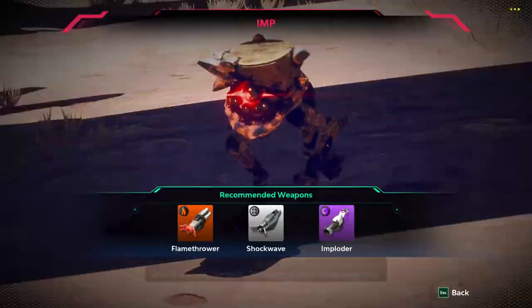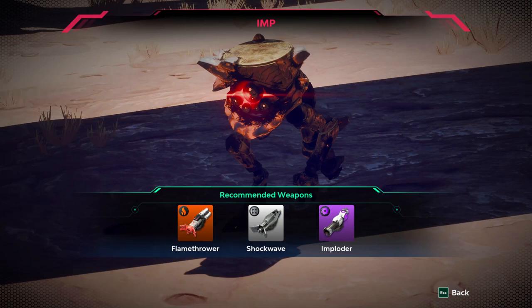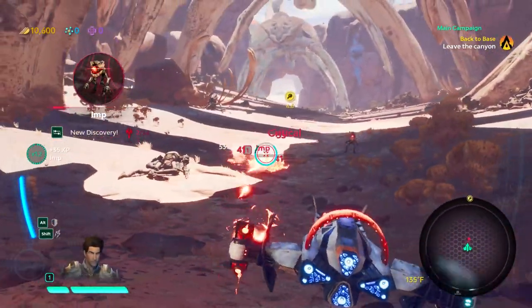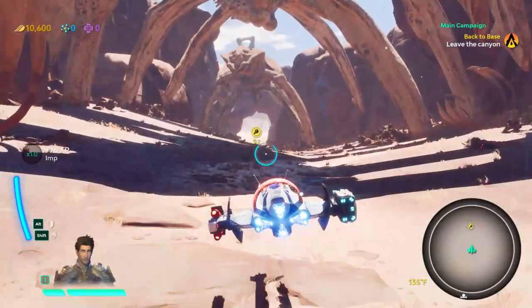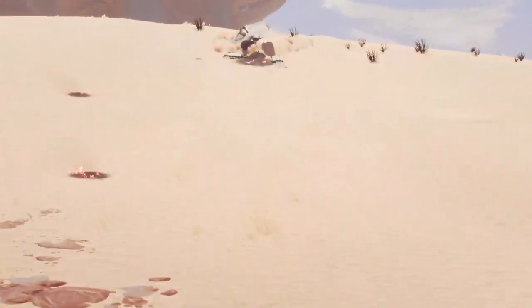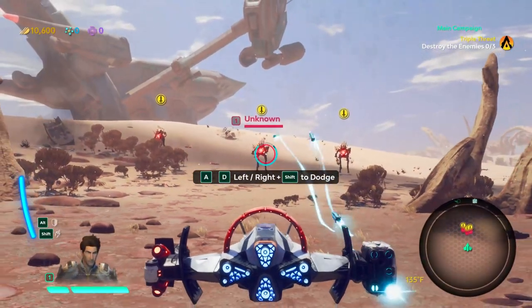Enemy analysis complete — recommend short-range weaponry. See, here's the opportunity for me to swap out weapons. It recommends flamethrower, but not too worried about it. Just go ahead and roll these guys up. Looks like a way out — yes, the Equinox! Enemy analysis complete — recommend elemental combination. I happen to have those exact weapons.